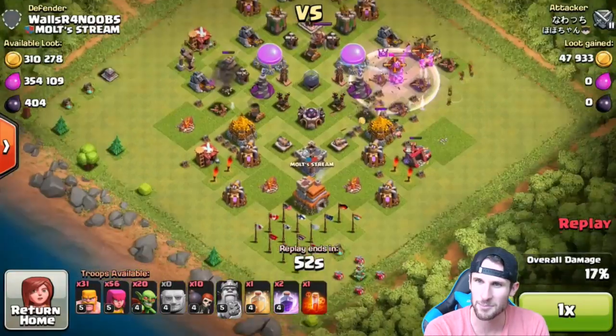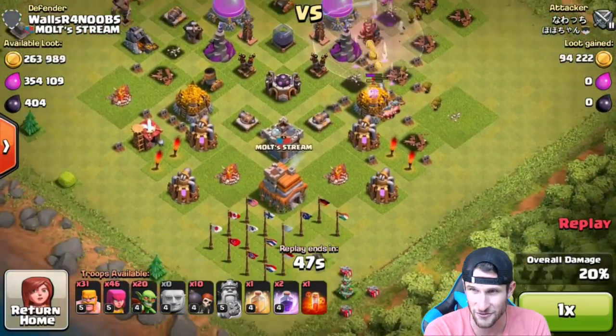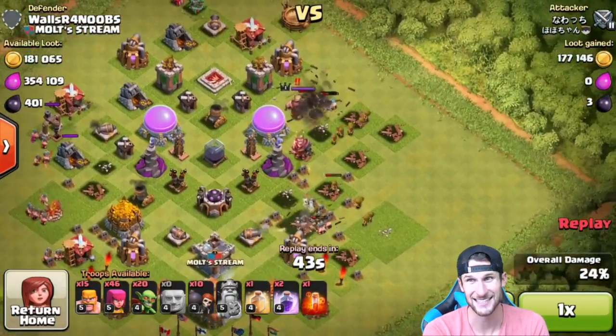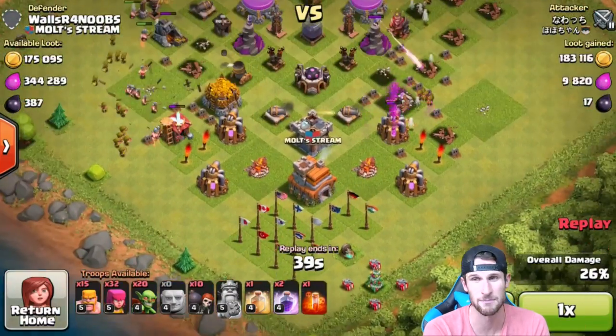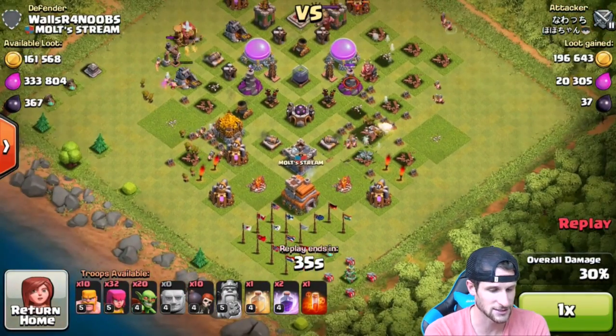So we're going up and we're gonna have to research our troops and all that kind of stuff. Town hall eight is gonna be a lot of fun for us — town hall eight without walls guys. We've been at town hall seven on this for a very long time because I don't play it that much, I play my other ones more. But this guy's coming in and he's taking all my loot because he's a jerk.